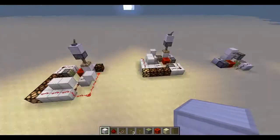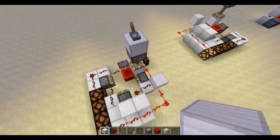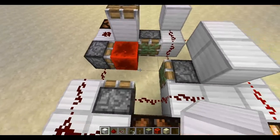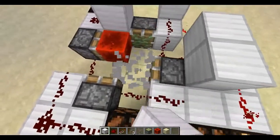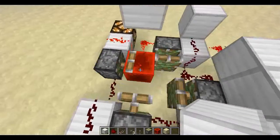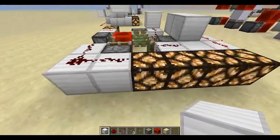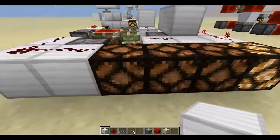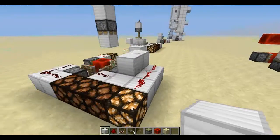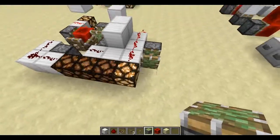Now to something very very strange. These sticky pistons react very strangely when hooked up to a clock like this. You would think that a block would get pushed over here, then over here, then over here, and it still does — but just watch this. The hitbox never disappears, but these pistons extend either way and apparently they have the same output, which is so weird. And seemingly this output never goes off — but that's just the lamp being slow to turn off.